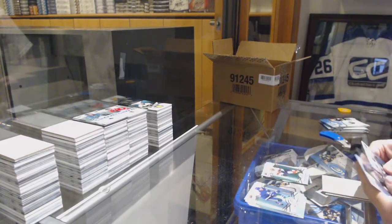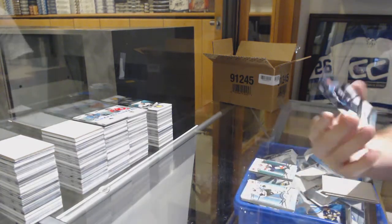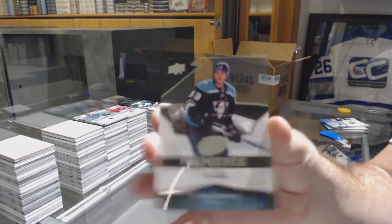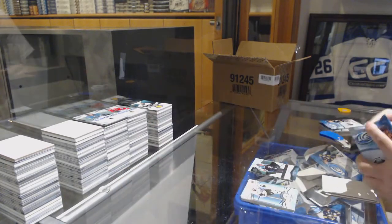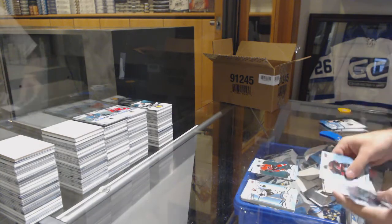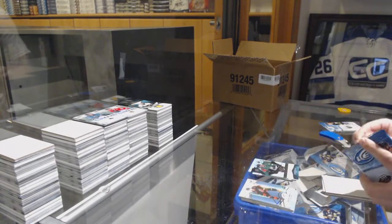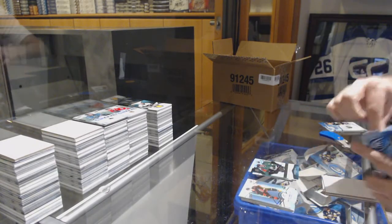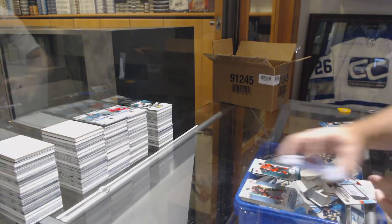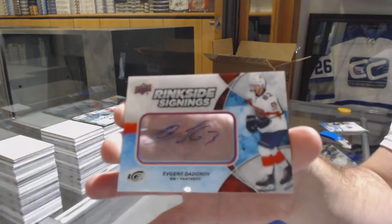Green of Barkov for the Florida Panthers and a $4.99 rookie of Maxime Comtois for the Anaheim Ducks — see how many cards Anaheim has gotten in this case. Anaheim is a very stacked team in this. Calgary Flames Monahan $12.99 for the Dallas Stars of Gavin Bayreuther. Green of Thomas Chabot and ringside signings Evgeny Dadonov.